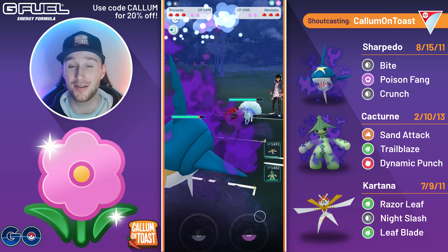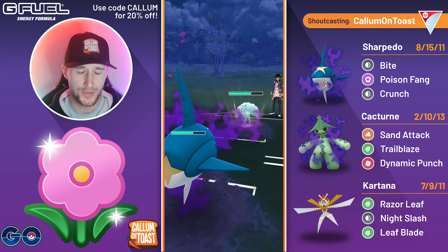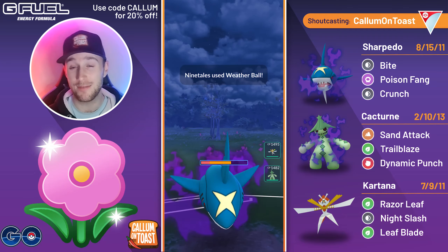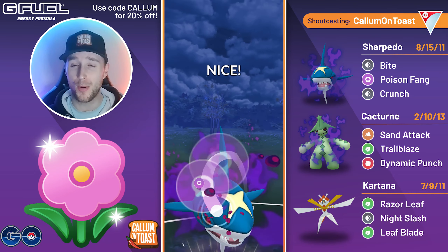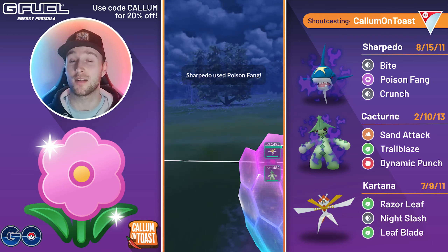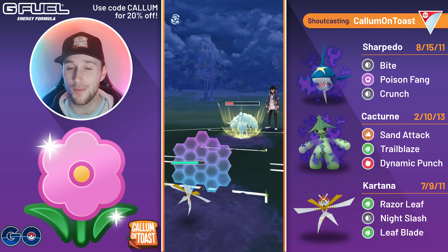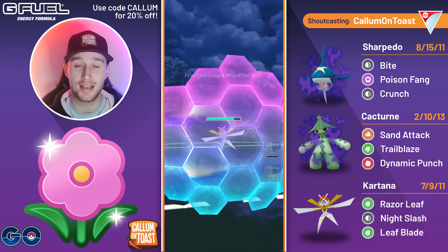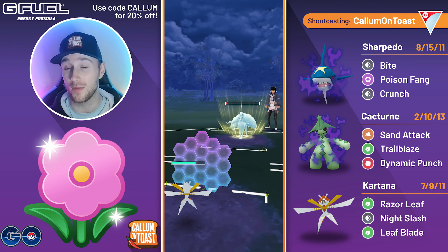Into the next game, we see a lot of Ninetales. Luckily they're not running Charm. The opponent fires off a charge move — not enough for a Dazzling Gleam — so I resist either a Weather Ball or a Shadow Shock, and I'm actually able to make it to a Poison Fang. Poison Fang hits for super effective damage. I don't really want to give them too much extra energy, so I swap out, hoping to get the full Razor Leaf farm down before they make it to another two Weather Balls — but unfortunately that's not the case.